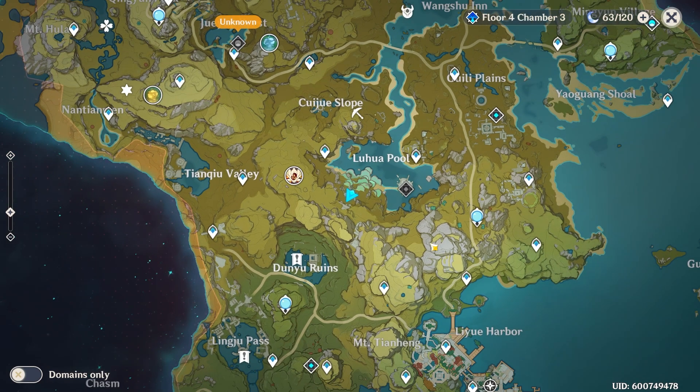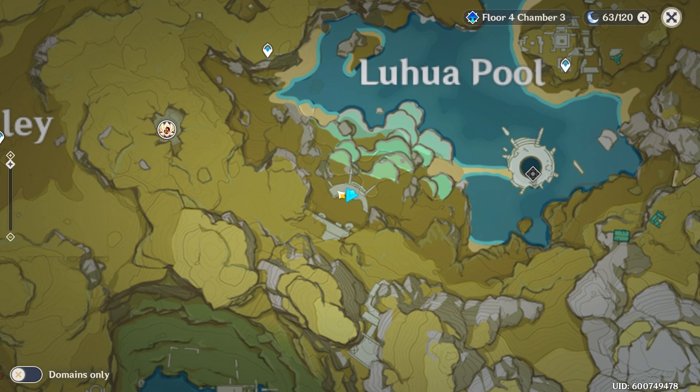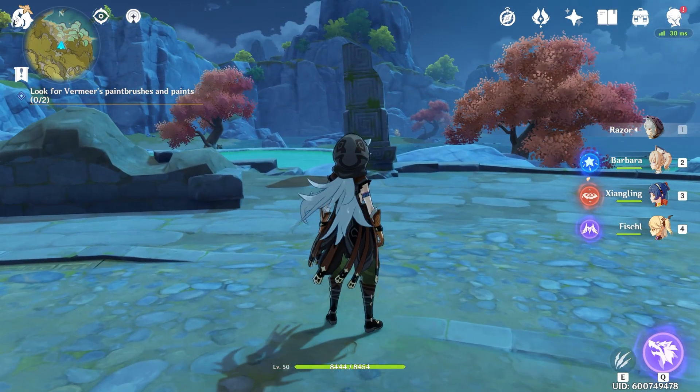This quest begins in the Liyu region whenever you go to Lu Hua Pool. Right over here by the entrance, by the two big statues, there is an NPC which is Vermeer, and he tells you that he lost his paint and his brush, so we're going to go recover them for him.